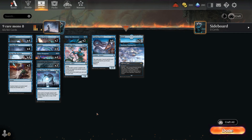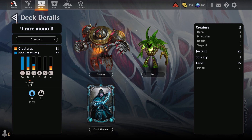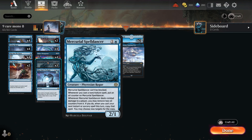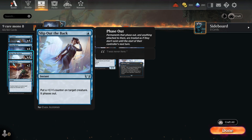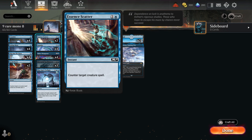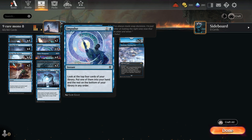With just nine rares we go to the very good mono blue tempo deck, which has been around for a while. The new addition is Mercurial Spelldancer — a 2/1 aggressive creature for one and a blue that can't be blocked, so it gets through damage. Whenever you cast a non-creature spell, put an oil counter on it; when it deals combat damage you may remove two oil counters — when you do, your next instant or sorcery spell gets copied and you choose new targets. The deck runs just 11 creatures and 27 non-creatures.